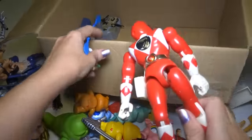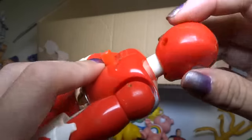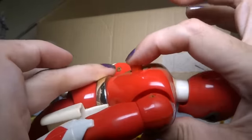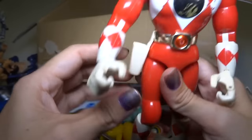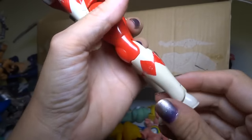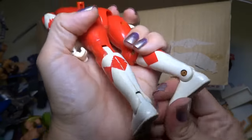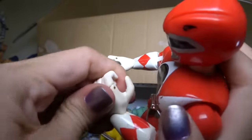Oh, we got a Power Ranger — Red Power Ranger. He's all wobbly. He did something and he had a place for a gun. He's kind of poseable. Pretty cool for a Power Ranger — it's a pretty nice collectible toy.